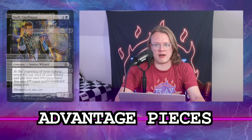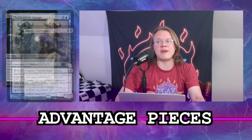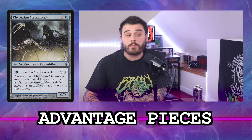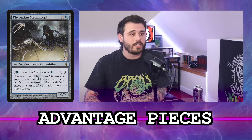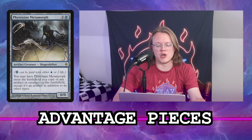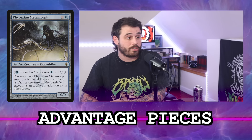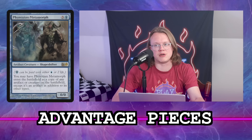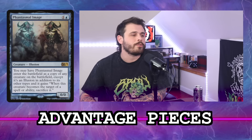I put Opposition Agent and Dauthi Voidwalker in already. What about Phantasmal Image — that's a blue creature I like adding. Phyrexian Metamorph is very relevant right now: we're in The One Ring world, and having an extra copy to copy someone else's or to legend-rule out the one that's about to kill you is really good. I'm putting Metamorph in instead of other clones for now, though maybe a second clone for copying opponents' pirates.